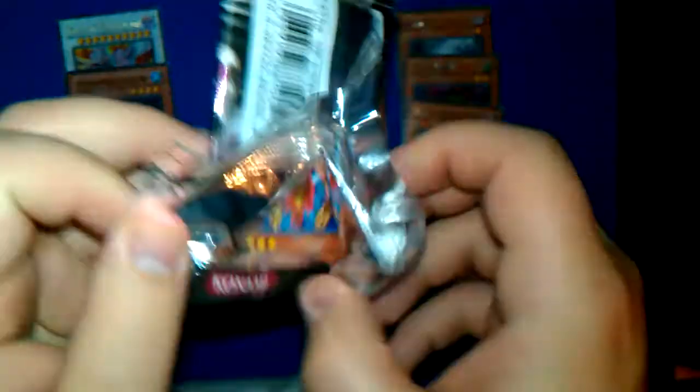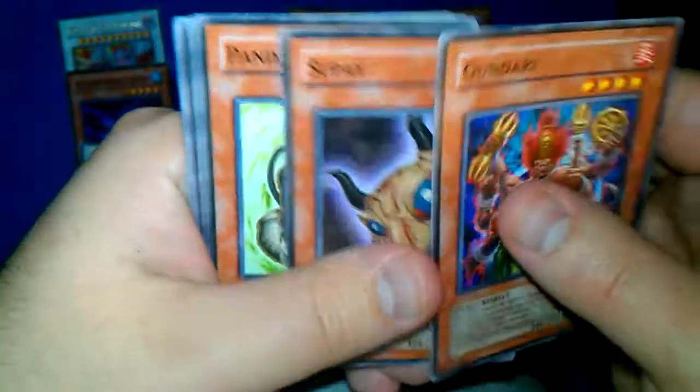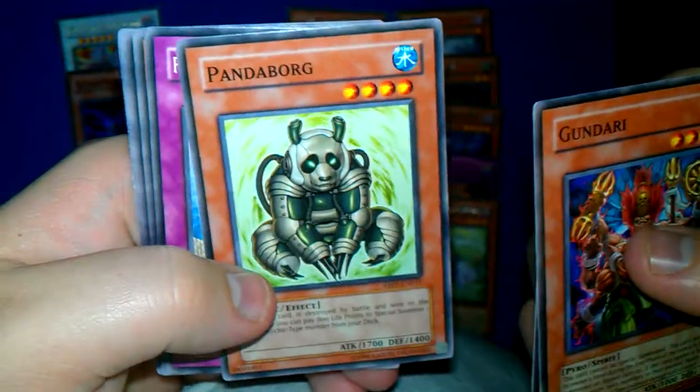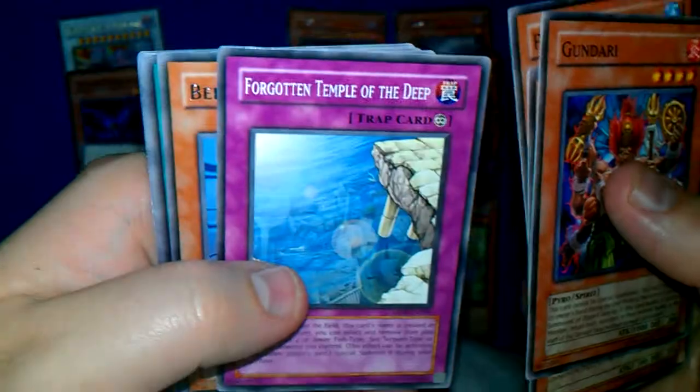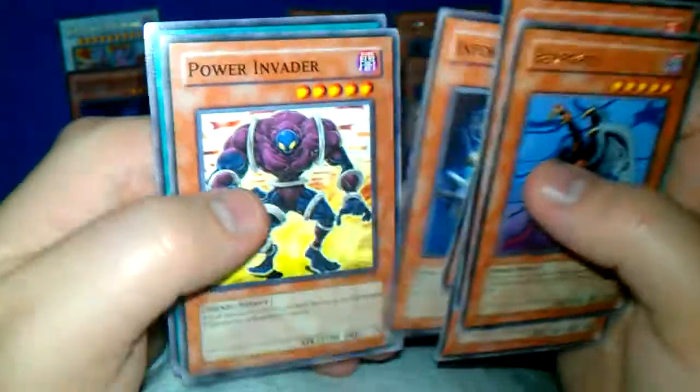Let's stretch real quick. Next pack: Gundari, Stoopay, Panda Borg — whoa, Cyborg Panda! Forgotten Temple of the Deep. Another Burfament is a rare. Machine Assembly Line, Enforced Spider, Power Invader, and Viper's Rebirth.